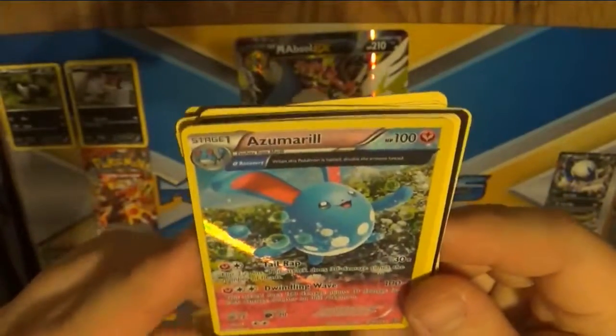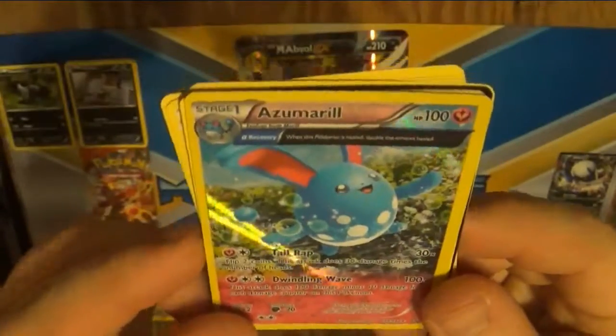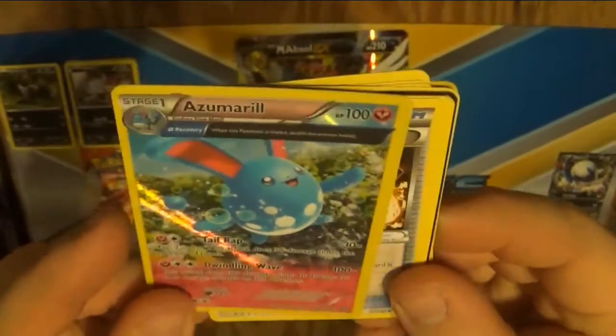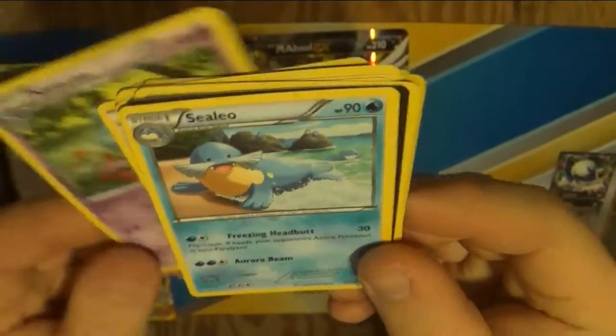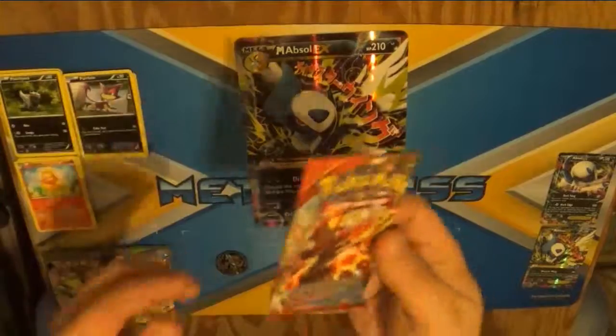Oh, hey! That's pretty cool looking, actually. I like that. I've got Azumarils, but I don't have a full portrait one like that. That's nice! It's even a fairy type. We have Groudon Spirit Link Trainer card, and a Nidorina, and a Celio. Okay, let's try for this Primal Groudon one. Maybe I'll get lucky and he'll be in it.